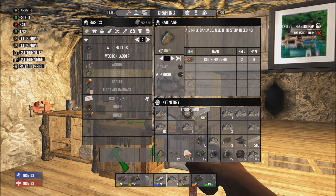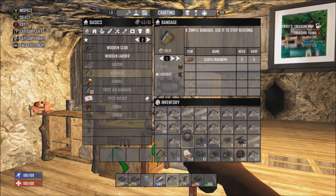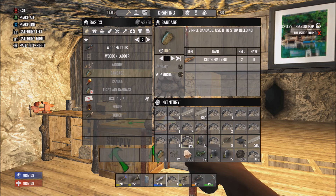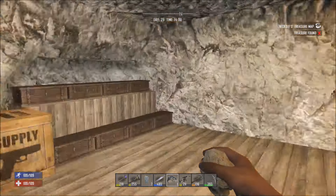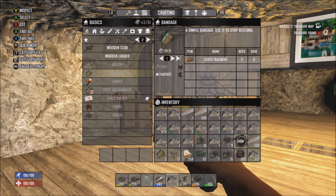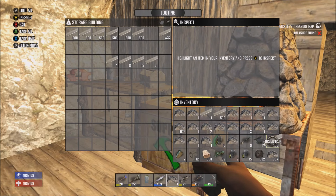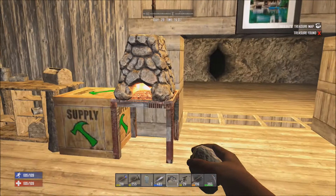Once you have those two things, you want to fill up your inventory with items — it can be any item. I'm just going to fill the rest up with stone. Make sure you fill your hotbar too. Once your inventory looks like this with your duplicated items, you're pretty much ready to go.